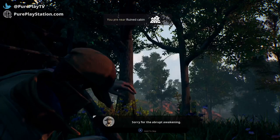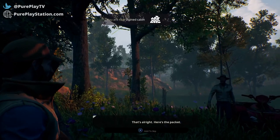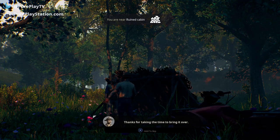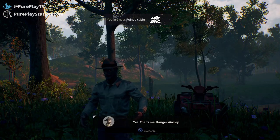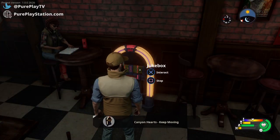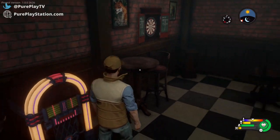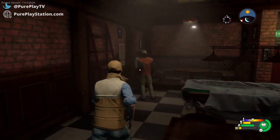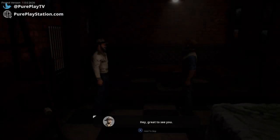There are also some comfort systems to manage, in that you can get cold, hungry, and thirsty, with each having an adverse effect should they get too low. These are just some of the things that work in Open Country — there is a lot more. These can be adjusted in the difficulty settings if you want a simpler experience, which I wish I had tinkered with more, because often I would overlook these meters and end up dying of thirst.